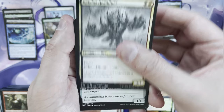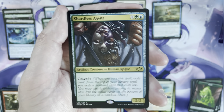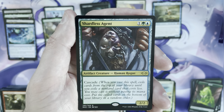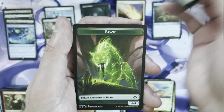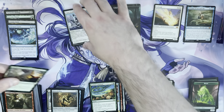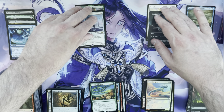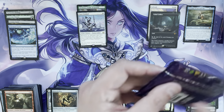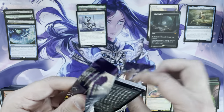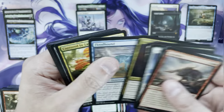Last pack of the first column: Ethersworn Sphinx, Rakdos Headliner, Monoskelion, and the rare is a Shardless Agent — probably sub-$3 but a very playable card that sees play in Team Rhinos decks. Then a Verdant Command after that. What a first column! I'm hopeful that since we saw Esper Sentinel, we may also see Urza's Saga — they have a tendency to run together due to how print sheets work. Not a guarantee, but they do frequently appear in the same box.